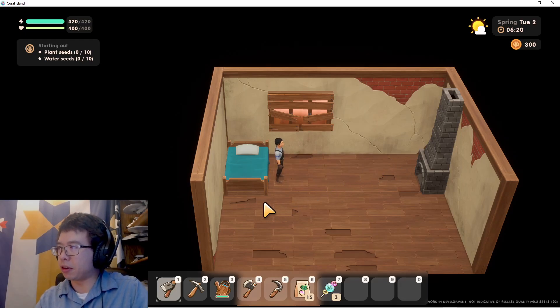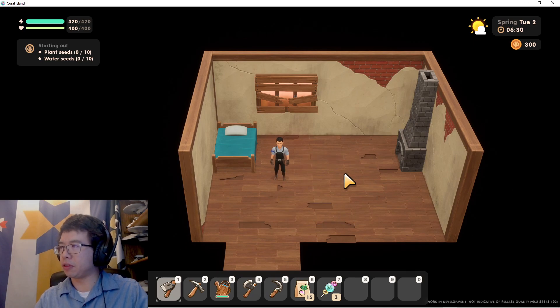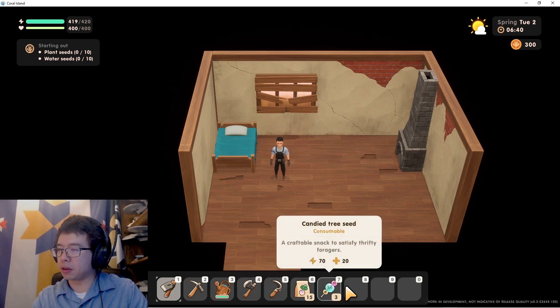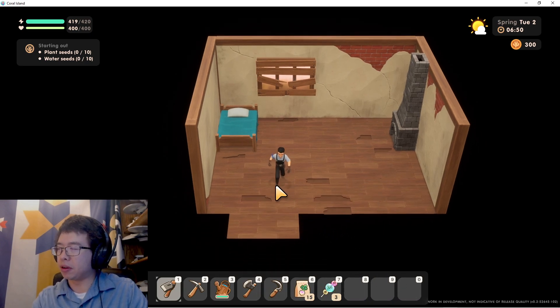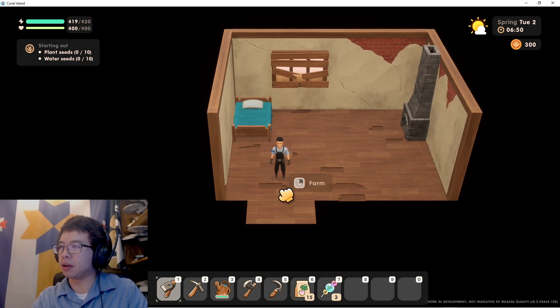It's the beginning of our first day here in Coral Island. WASD moves — at first I thought you'd be able to mouse click to move, but that does not appear to be the case. So it looks like we have a toolkit that's very similar to Stardew Valley. Basically identical.